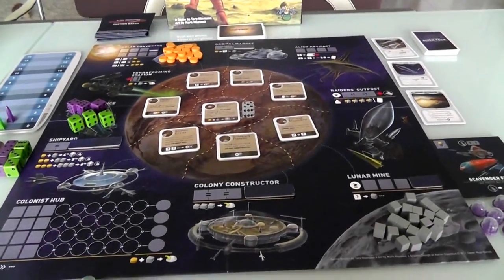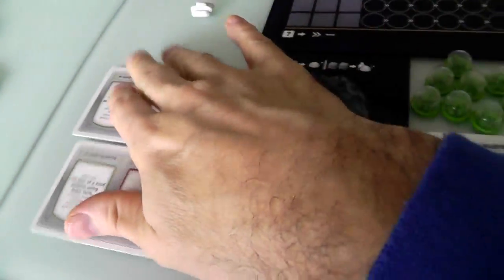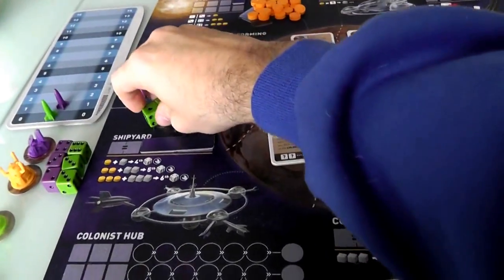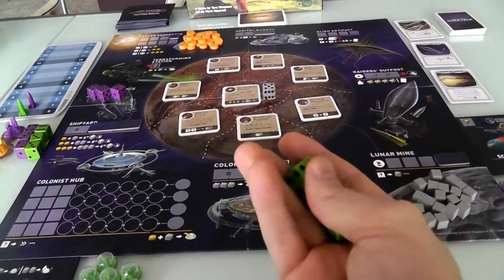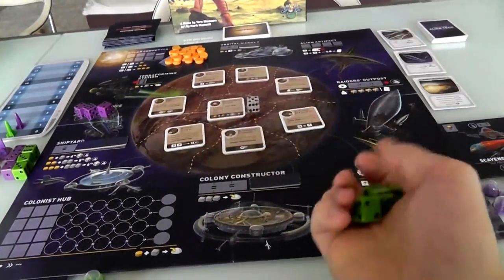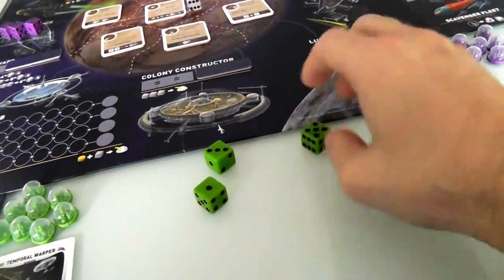Now I think that's enough — you know the basics and the expansion additions. I'll be the first player, and Jen starts with a bonus extra solar power to compensate for going second. Every turn is simple: you roll all your dice, then pilot and dock them with the various satellites. Let's see what I get — a one, a three, and a five.